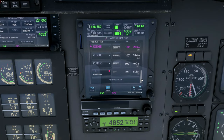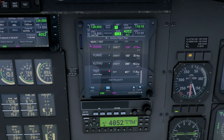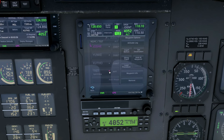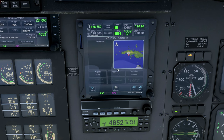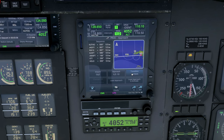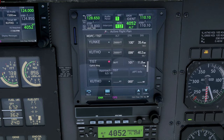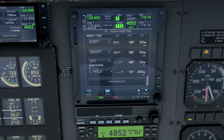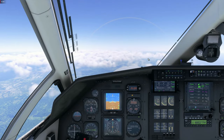We also have to load the approach into the flight plan — it's not yet loaded. Under the menu we go to load procedure, approach, and choose the ILS 10 approach with vectors and no transition, then load approach. From Kuto to Jackie and then the ILS — looks good. Also I forgot to enter our cruise altitude in the GTN unit — should have done that before the flight. I'm not flying GA planes or using GTN units very often, so I apologize if I'm a bit of a noob with these units. I still hope you enjoy the flight, and soon we start our descent.